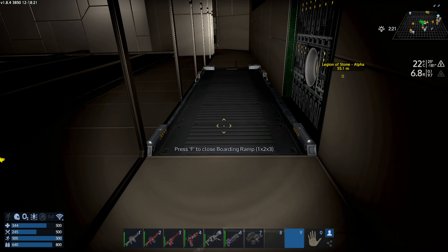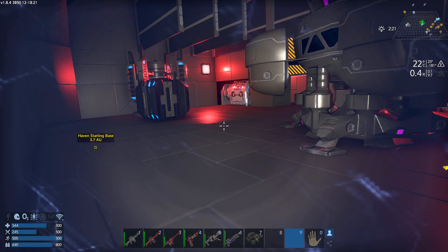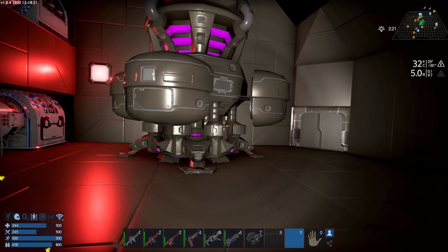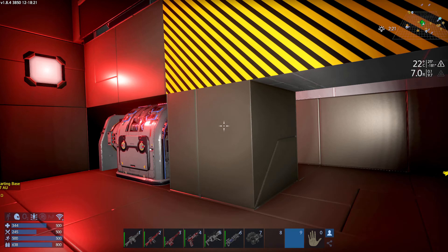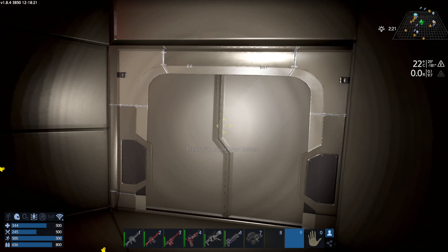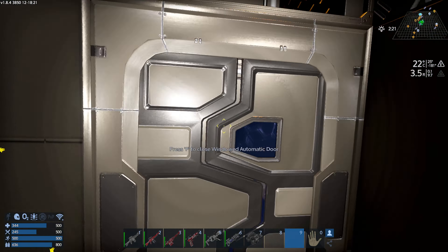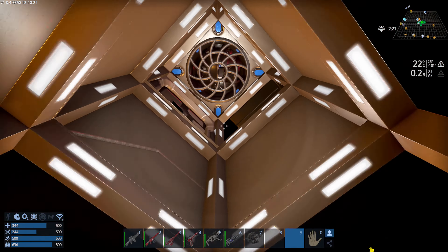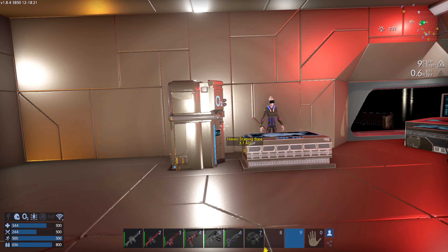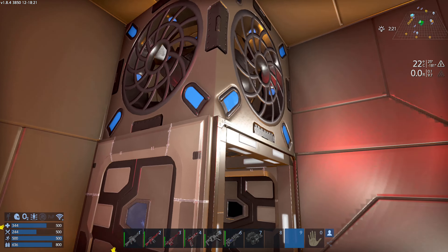He also put a ramp here so you can get in and out if it lands on the ground. And then you've got another room in here. You've got your wireless connection, more solar panels, your shield generators, and more room for upgrades later on. He's got a decoy generator at the front. And then if we go up top here — there's not much in this room. And then over here is the thing with the alien. Togi felt lonely, so he put in the alien.